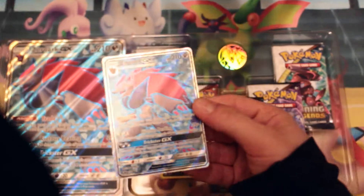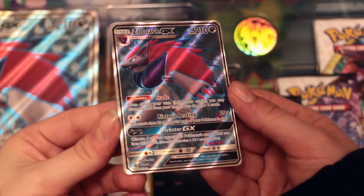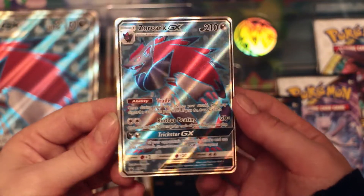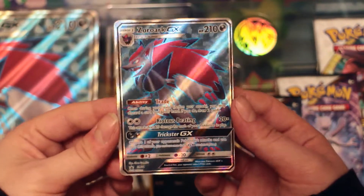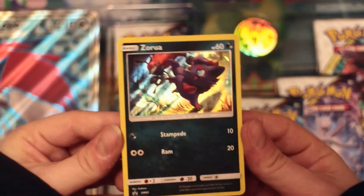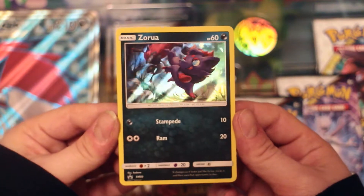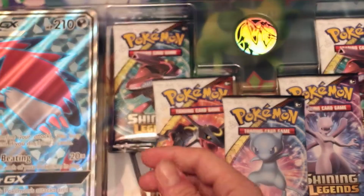As you can see here, if I zoom in a bit, you've got the Zoroark GX with its usual Trade and Righteous Beating attacks — ability attacks — and then Trickster GX as well. Looks really cool in that full art form there, shining beautifully. And that lovely Zoroark promo holo too, really pretty. It does exactly the same as the one in Shining Legends but it's so pretty because it's got that holo effect with the Zoroark in the background as well.